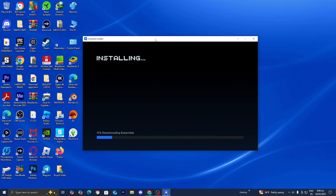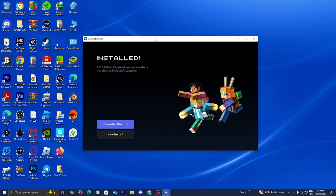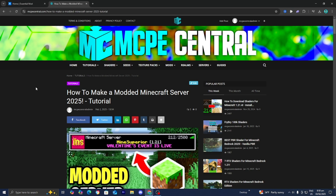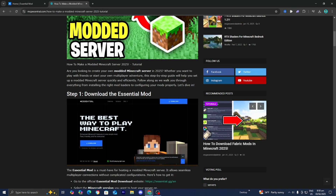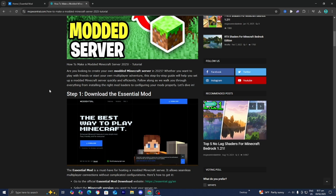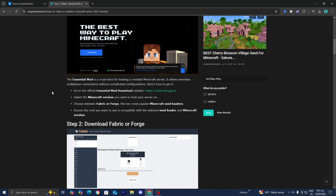Now it will begin to install the Essential mod. Eventually you should get a page that looks like this. Once it says install, you can close out of the Essential installer. The next thing you want to do is go to the link in the description down below or the pinned comments, and it will take you to a webpage that provides you with a written guide showing how to do this process, along with all the links and tools you will need.